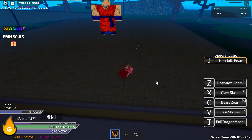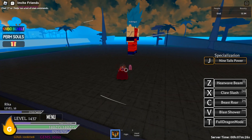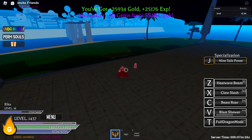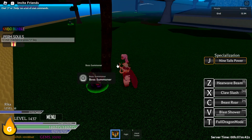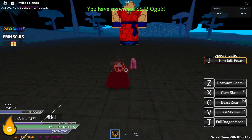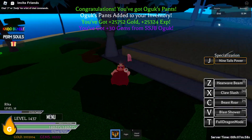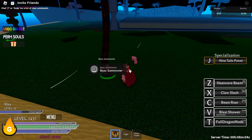Our last skill for normal dragon form is V, which is Blast Shower. This one deals insane damage — look at that, gone — and it still shot more after it was dead, so it actually deals more than 50 million, that's crazy. This one follows the cursor as well, which is very useful for killing bosses.